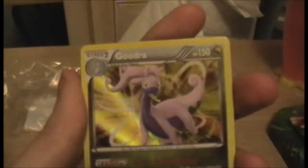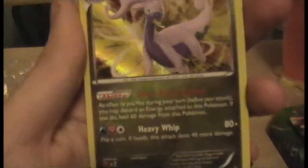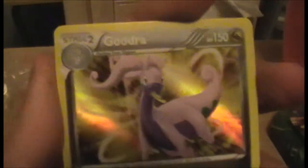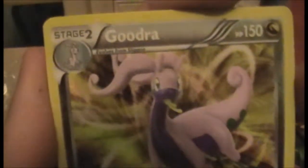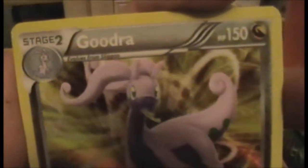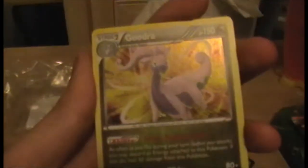Wow, this has been an incredible tin so far. Goodra is also one of my favorites from the sixth gen — she's adorable, or he, whichever you prefer. Two holos and an EX so far — that truly is really good. Right, on to the last pack.